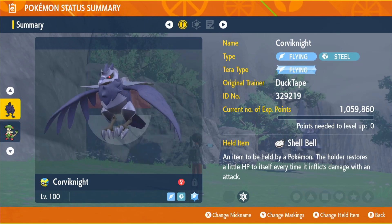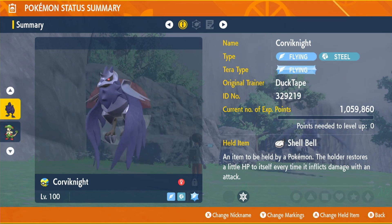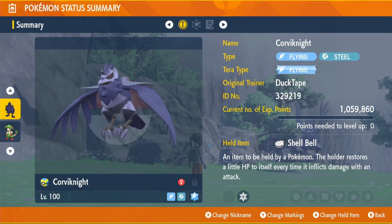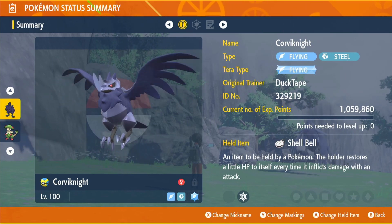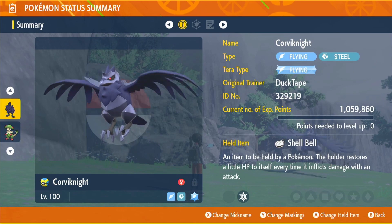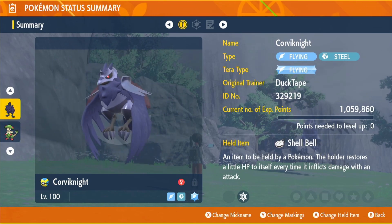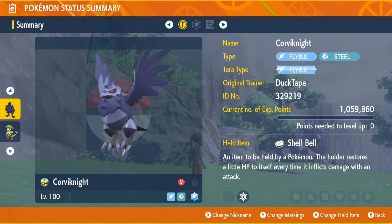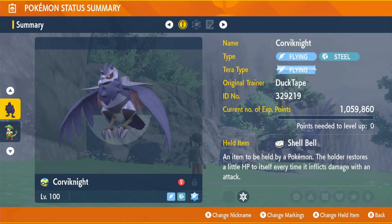We're going to be running the flying tera type. The item we have is not actually going to be an attacking item — it's going to be the Shell Bell. This item heals us for one eighth of the damage we output to our opponent, keeping us alive. Combined with amazing defense and special defense, that's what's going to win us all these raids, and we also output a decent amount of damage.